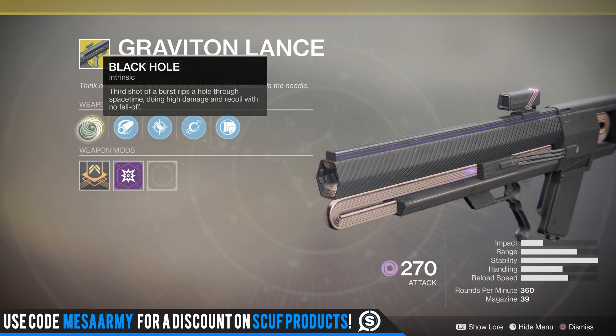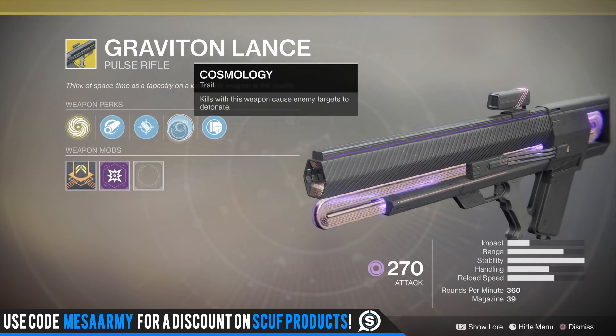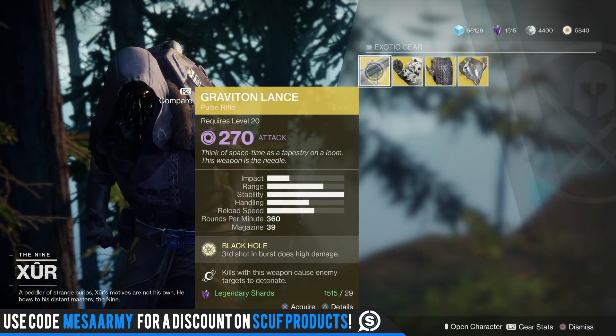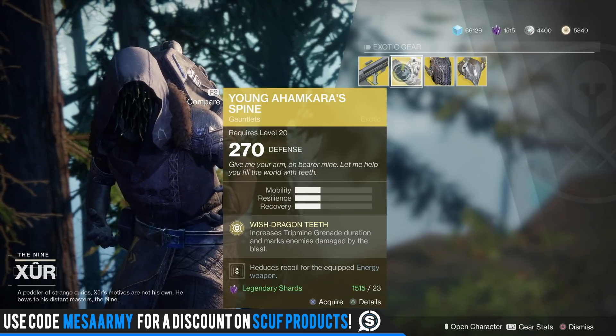So Graviton Lance has Black Hole — the third shot of a burst rips a hole through space-time, doing high damage with no damage falloff. The other main perk is Cosmology — kills with this weapon cause enemy targets to detonate, but it's a really small explosion. They need to buff that. It also has Dragonfly — why can't they bring back Firefly?